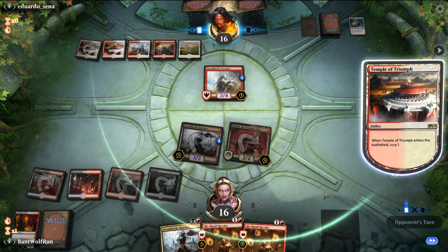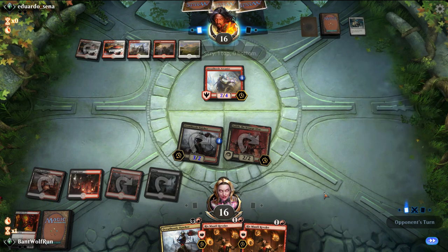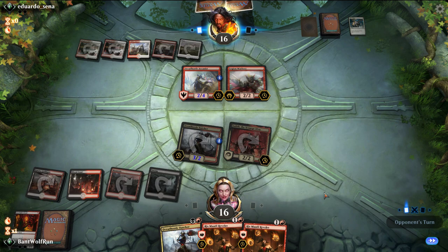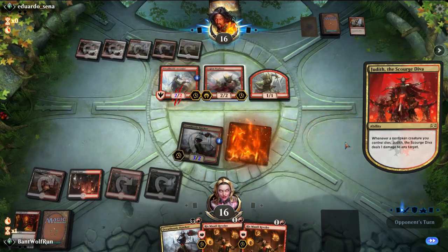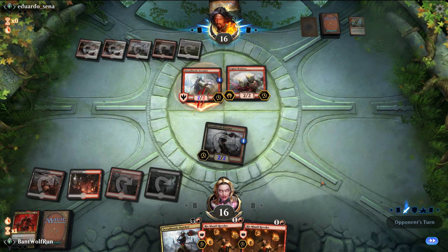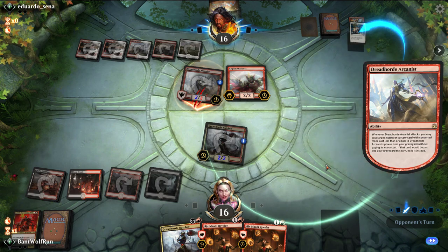Once they get Feather going with 10th District Legionnaire and a God's Willing, it's a hard cycle to break out of because they can basically become unblockable versus our team. Second Warboss. They Reckless Rage. They can flashback Reckless Rage on Dreadhorde again, but that kills it. They opt for just God's Willing here.